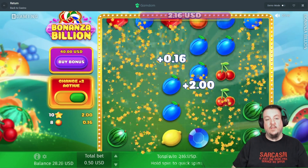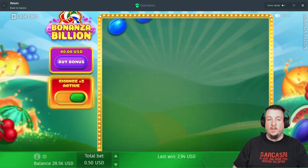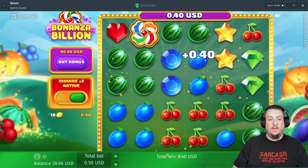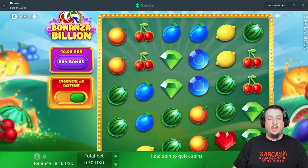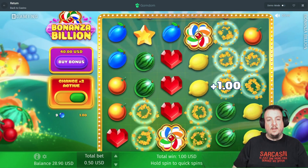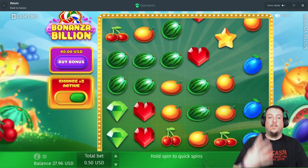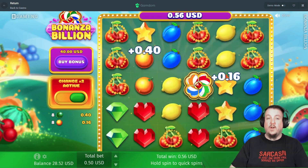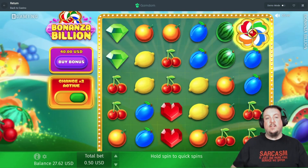Okay, a little hit there — two ninety-four, not too shabby. Cherries, okay. Ninety cents there. We need four of those please — four of those and we'll be doing like a forty dollar bonus buy. But we had three... you dirty dirty dog.